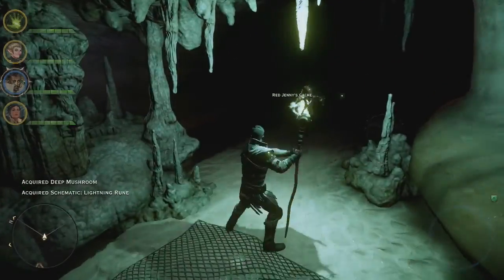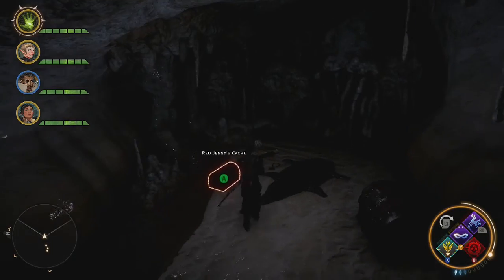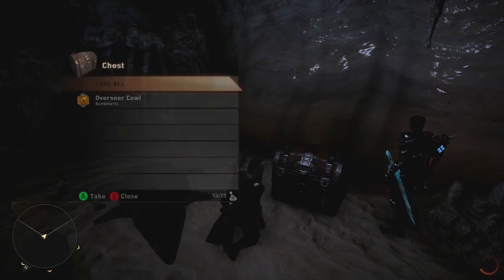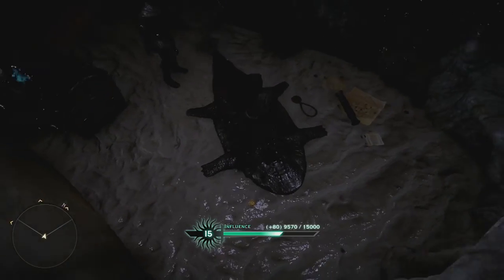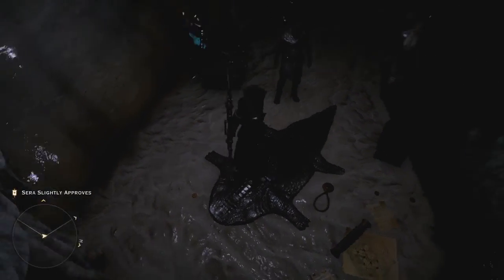Lightning rune - nice. There we are. Good find. I think I have been here actually. Yeah, I got the overseer cow from here, and also there's this alligator skin rug, and that amulet and stuff.